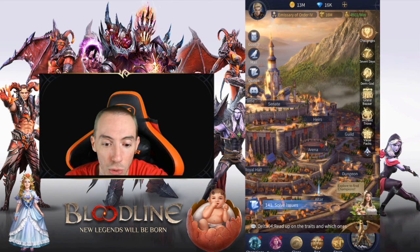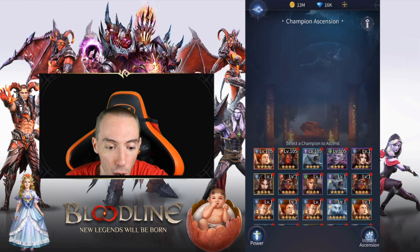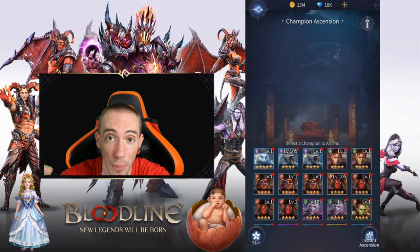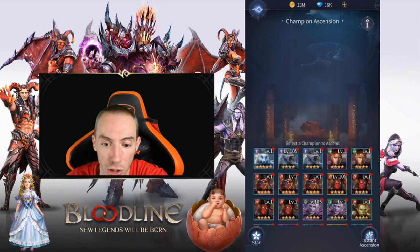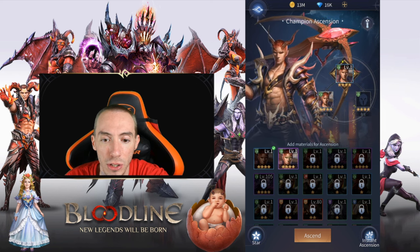First, go over to the altar. For demonstration purposes we're going to use this character right here. Click the lower rarity character that you want to ascend and upgrade. Once you select it, it's going to populate automatically.